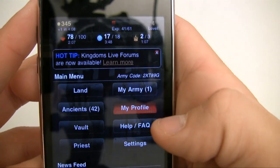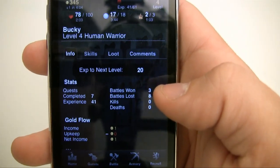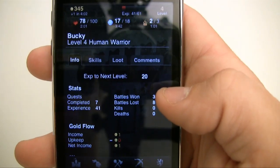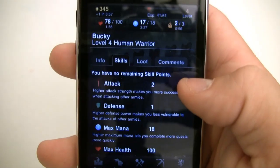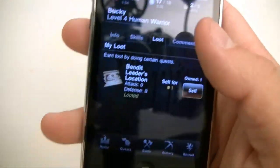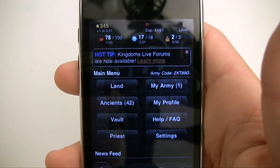Let's go to my profile right here. Your profile is pretty much an overview of your character. You can also spend points here and look at your skills, the loot or the stuff you stole from other people. It's just your profile.